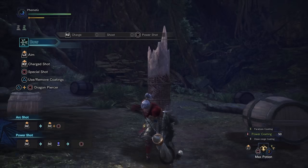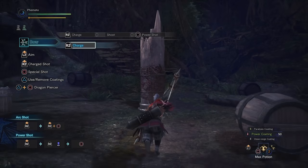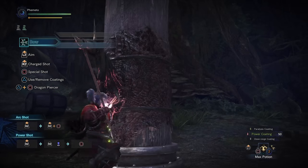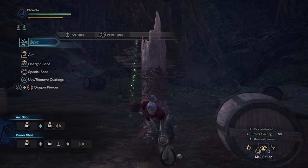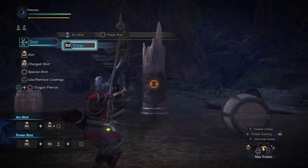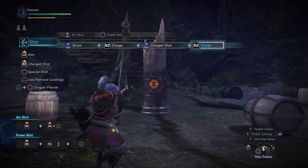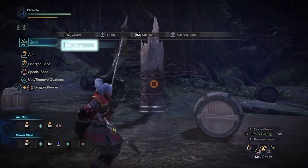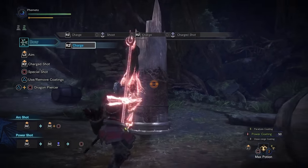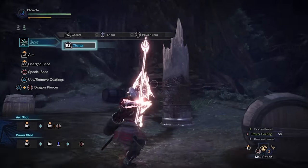Now arc shots. These are more for filler than anything else. Unfortunately you cannot apply status or elemental damage with arc shots, and they only really do KO status if you hit the monster in the head. The damage is pretty negligible — the highest numbers I've seen have been about 5 per rock. I only ever end up using arc shot to cycle between arc and power shot, and the chance to KO or stagger is just an extra bonus.